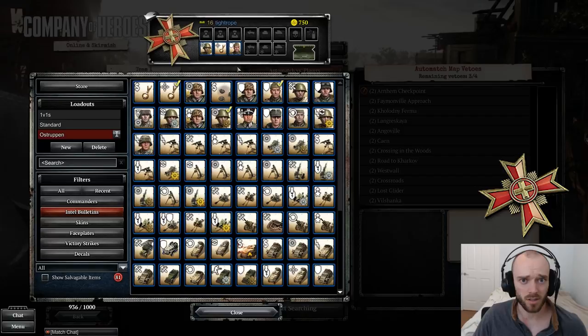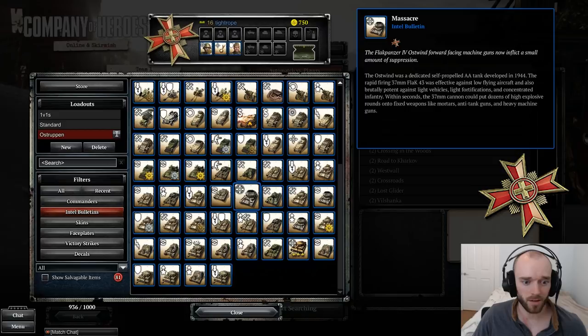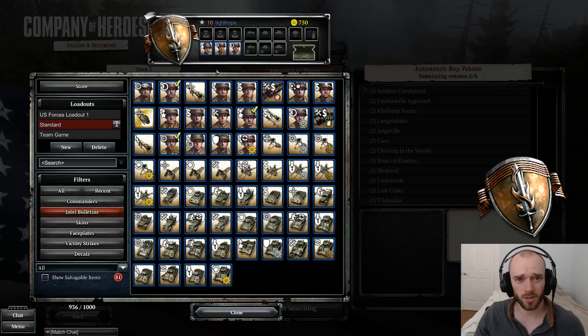Those are the only two loadouts for Wehrmacht I really recommend, though there are a couple of other bulletins worth a shout out: Tellermine and S-mine fields cost 6% less munitions — really helpful if you like to spam mines. And the Flak Panzer machine gun now inflicts suppression, which can catch your opponent off guard if you like to use the Flak Panzer.